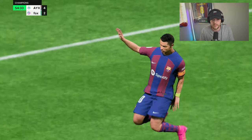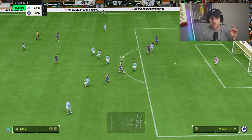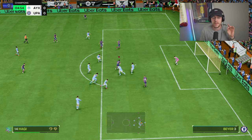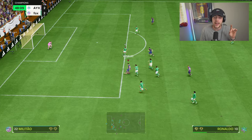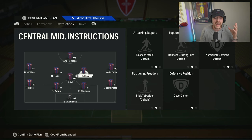Moving on to the center mids. We have one on cover center — this is going to be a more progressive midfielder, they are going to get forward and score goals. I'm currently using Haaland — I definitely recommend having someone in this position that can attack and defend. If you're comfortable having an attacking midfielder there, I used Haji while testing and he was insane, but it's nice to have someone who can stick a foot in. A box-to-box midfielder with low 70s to low 80s defending is phenomenal and gives you that ability to win the ball back.